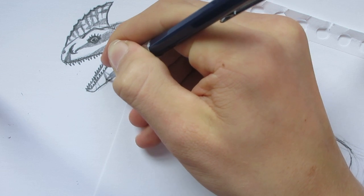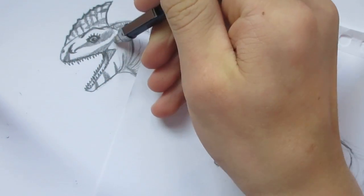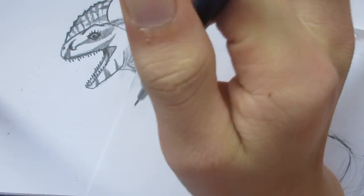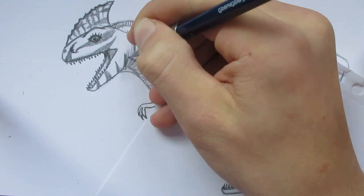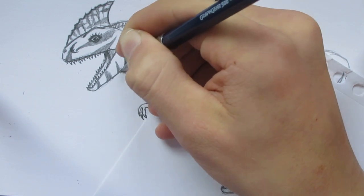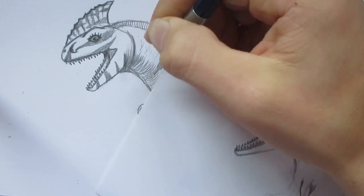And stripes on the bottom of the jaw. And it's got a very smooth looking face, so I'll just keep it like that. Because we want to make it look like an amphibian. It's got a lot of wrinkles on the neck, which is not so smooth.